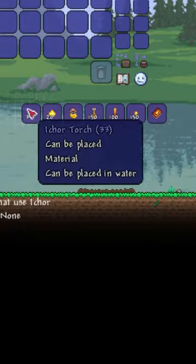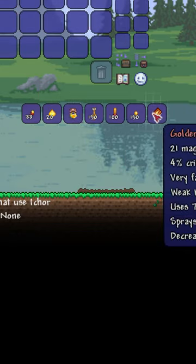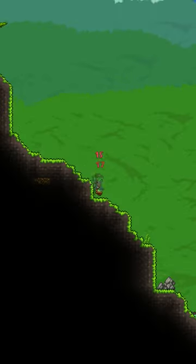Throwing a zombie arm into shimmer will turn it into a whoopee cushion. Icor can be crafted into 9 different items. Bees do more damage than their max health.